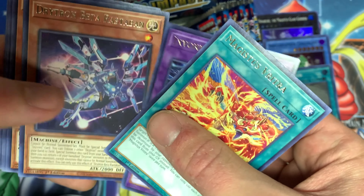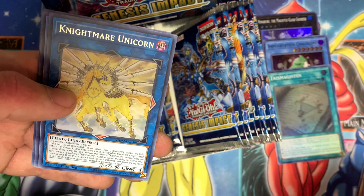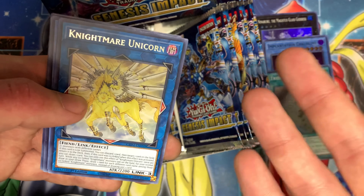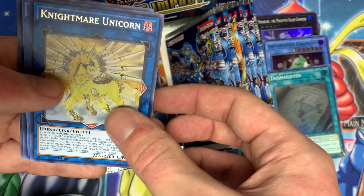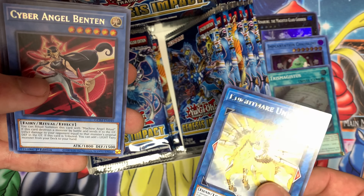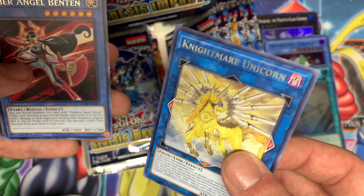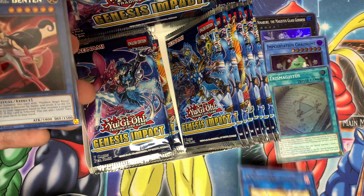Beta Rastaban, Star Drawing, Nightmare Unicorn — what an awesome reprint! This card is now available to everyone, which is amazing because it was almost a $15 Super or $15 Ultra, upwards of $20 Secret, and now it's just a buck or two. That's great — everybody can play Unicorn now, especially anybody playing Extrav decks.